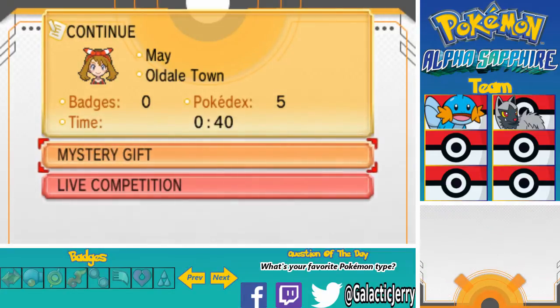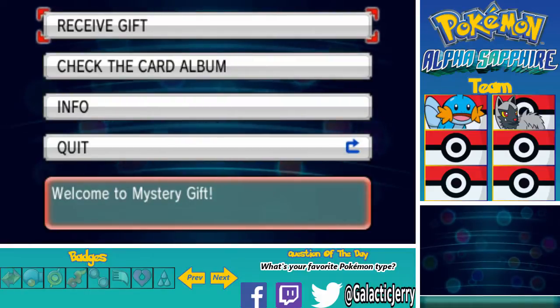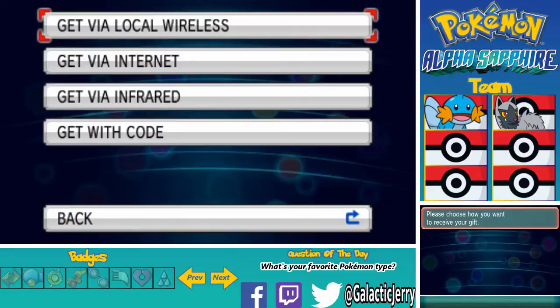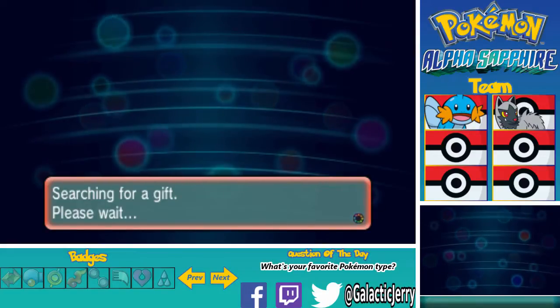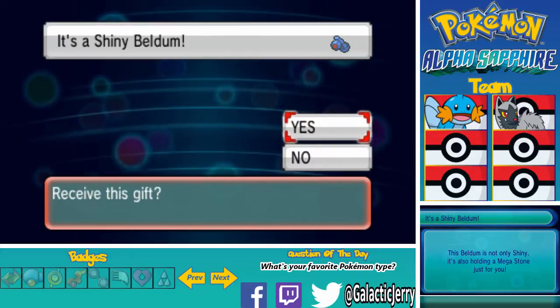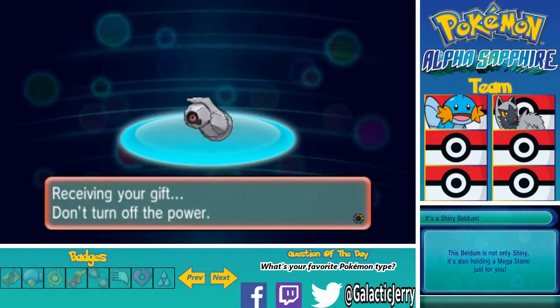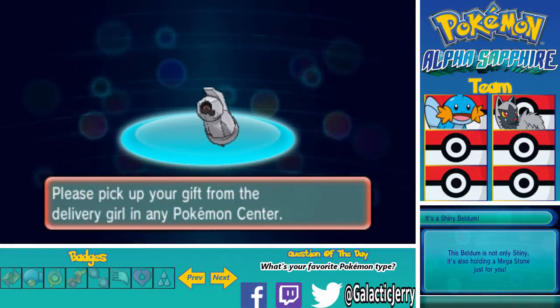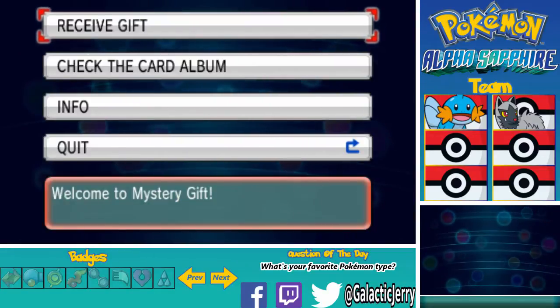When you start the game, go down to mystery gift, click on receive gift. Get via internet - you will be connected to the internet, press yes. Let it search for the gift. It's a shiny Beldum - receive gift, yes. And that's how you do it. Please pick up the gift from the delivery girl at any Pokemon Center.